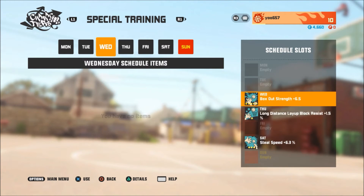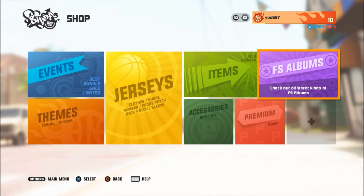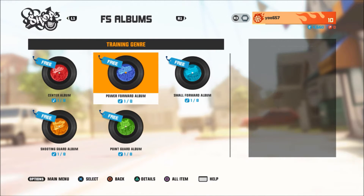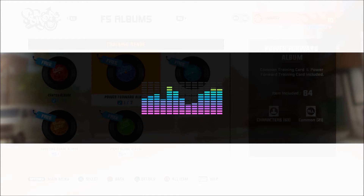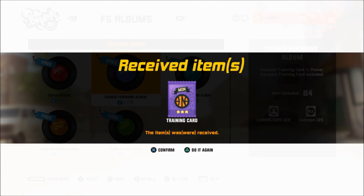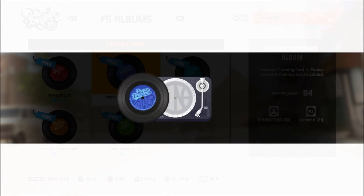Those are little extra things you can add to your players. By doing that you go to FS Albums to get attributes for your players. It's not guaranteed you'll get the player you want — you could get an album for a power forward or any center. It's really the luck of the draw. There are also FS Albums that give you tickets usable for every player, and those are the ones that don't have the face of the person on them.